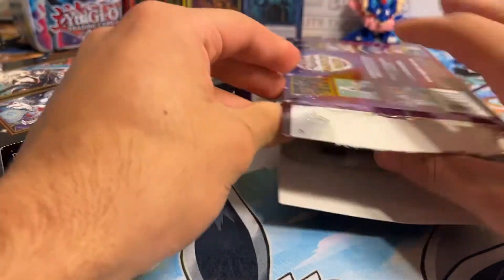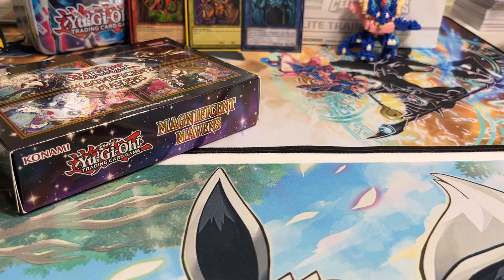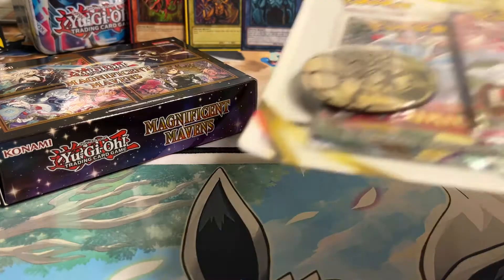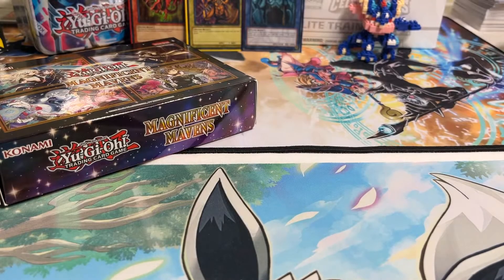Before we get into it guys, obviously, we don't want to forget that we are doing a giveaway at 500 subscribers. The winner will either receive one Yu-Gi-Oh tin from 2022, or they'll receive this three pack blister of Pokemon Lost Origin. So make sure you guys are subscribed for that, and if we're at the subscribers, we'll give that one away.